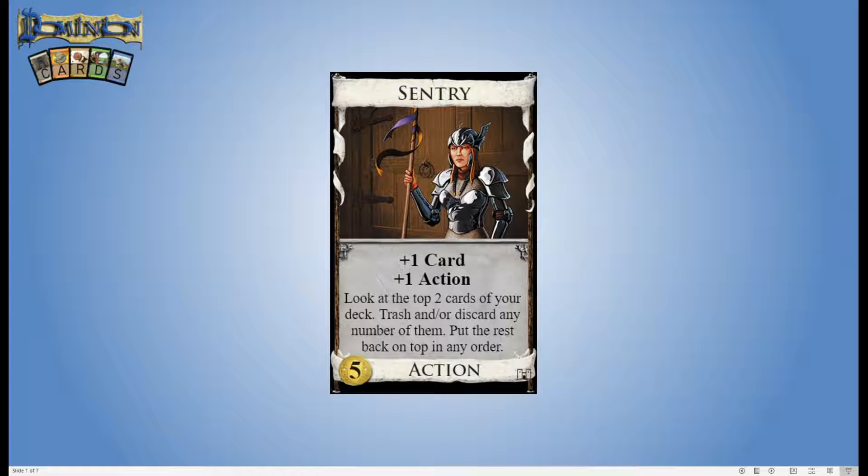Sentry is a five cost action card from the second edition base game. It says: plus one card, plus one action. Look at the top two cards of your deck. Trash and/or discard any number of them. Put the rest back on top in any order. So you look at two cards, you can trash them, you can discard them. If you neither trashed nor discarded both of those cards, you get to put them back in the order that you choose. Obviously if you trash or discard at least one, there's no ordering to do because you've only got one or zero cards left.